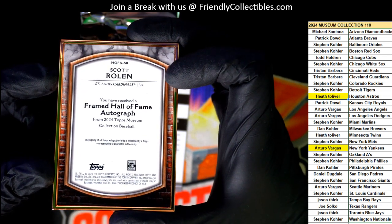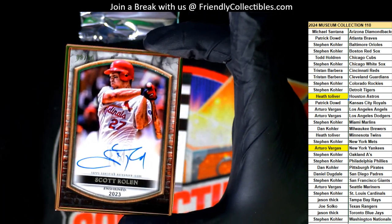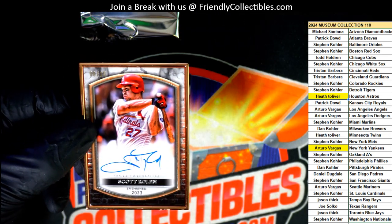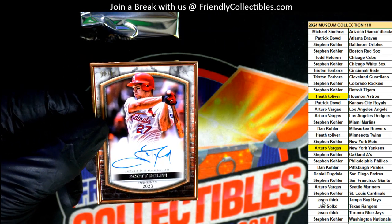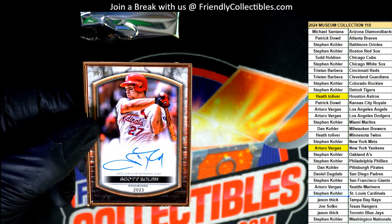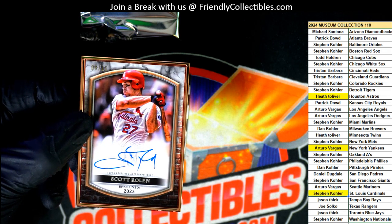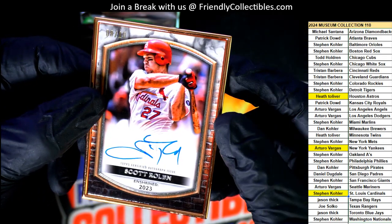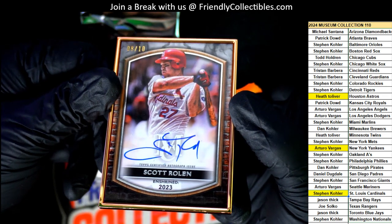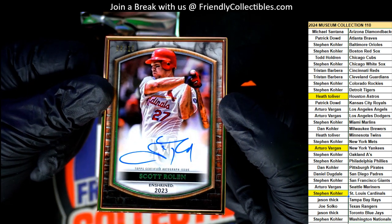You called this thing. How did you know that we're going to have a Hall of Fame autograph? You said that we're going to hit a Hall of Fame autograph, and that's what happened, and you pulled it. You said we're going to get a Hall of Famer, a legendary somebody like that in the box. Can't believe it. There's a number on this thing - it's numbered to 10. Nice hit. Wow.